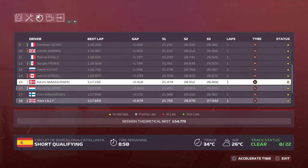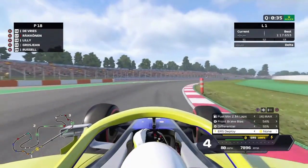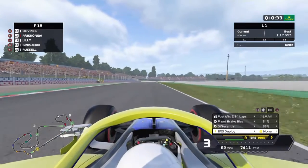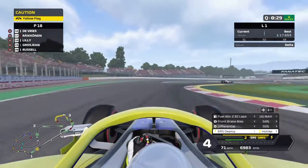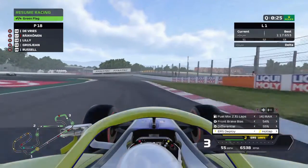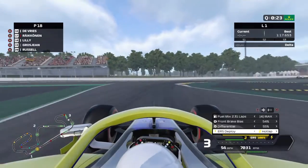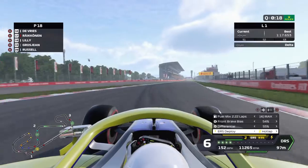With about two and a half to three minutes left of the session, we head back out on mediums. We let Magnussen through to use his slipstream, turn everything up, maintain a gap, and push for a cleaner lap targeting P15.